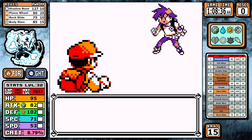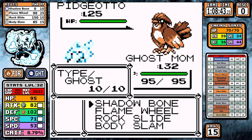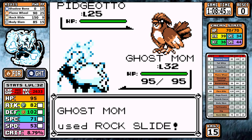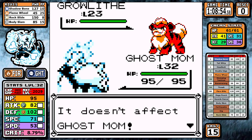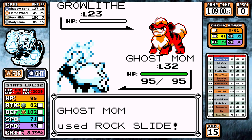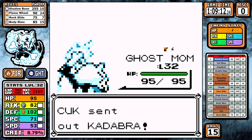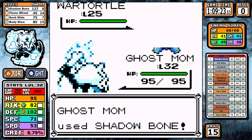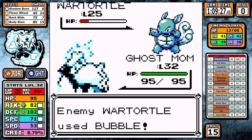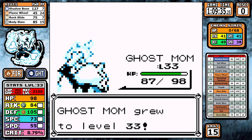I went to Pokémon Tower first. For the tower rival battle, I use Rock Slide instead of Stomping Tantrum — you might wonder why I'd replace it so soon, but Stomping Tantrum has already done its job. Rock Slide gives us super effective damage on Pidgeotto, taking it down in one hit rather than risking Sand Attacks making the run inconsistent. The rest of Rival #4 is straightforward — we have Shadow Bone for the Ghastlies and wrap it up quickly.